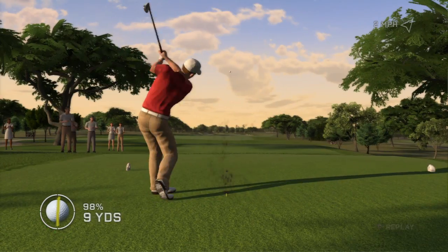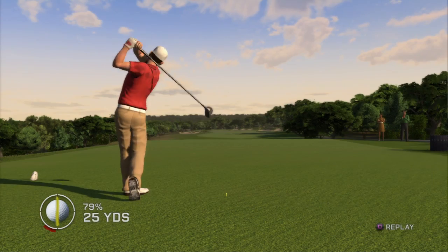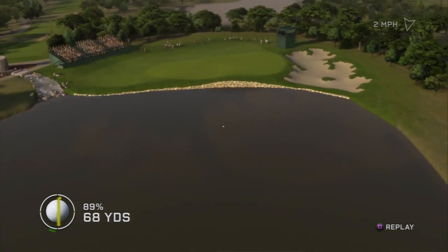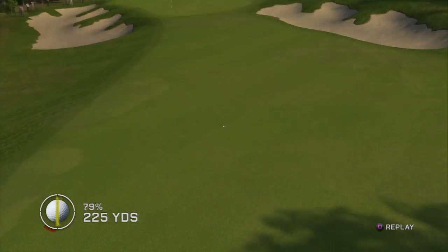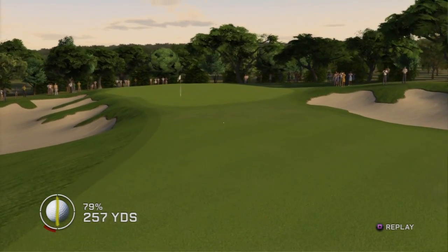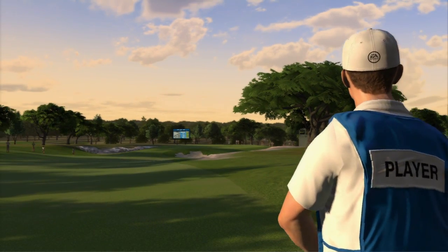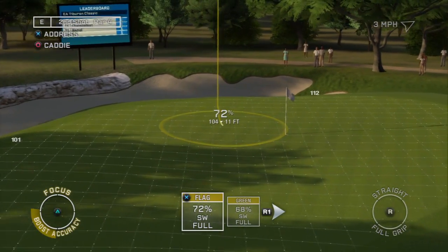In the Road to the Masters mode, you'll play holes 1 through 5 on TPC San Antonio, a new course to the Tiger Woods PGA Tour franchise and home of the PGA Tour event. You'll also experience the all-new caddy mode while playing through these first 5 holes as he helps you strategize and focus your game.